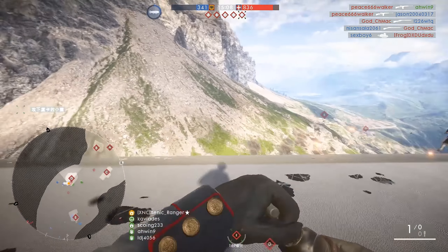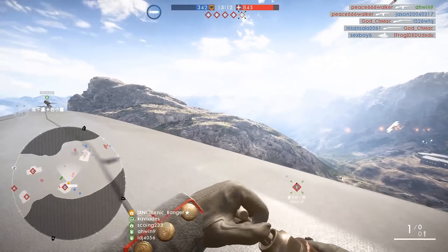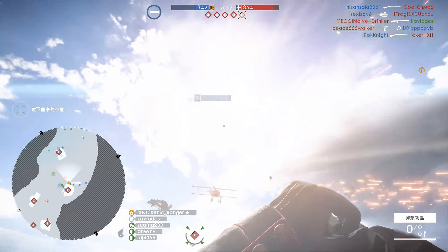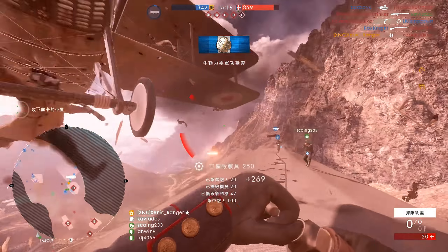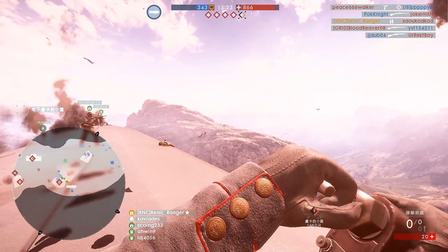At number four we're going to see Zenik Ranger take out a pilot in a slightly unusual way — not using a sniper this time, instead using dynamite. Check out how well timed this clip is. He absolutely nails the plane as it comes over the top of the behemoth. A really, really rare thing to see. Fantastic clip.